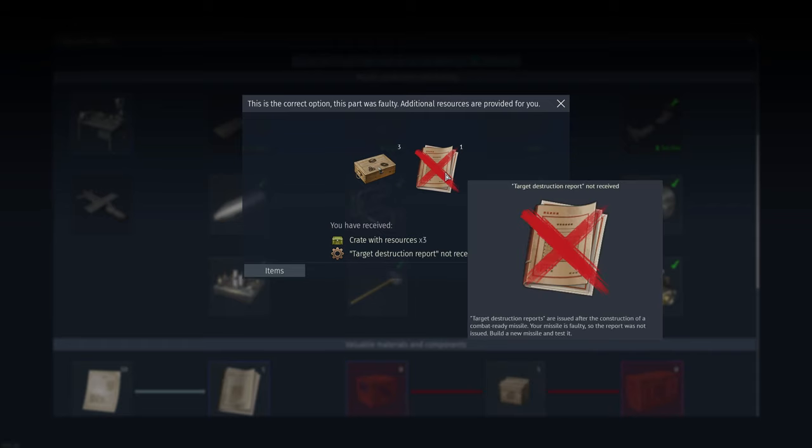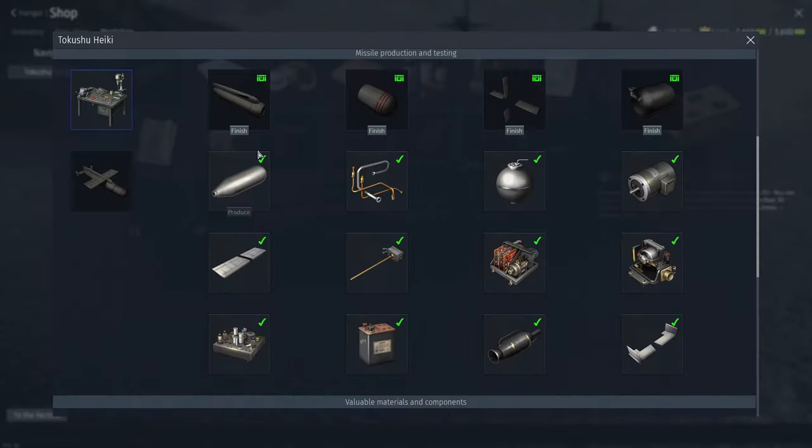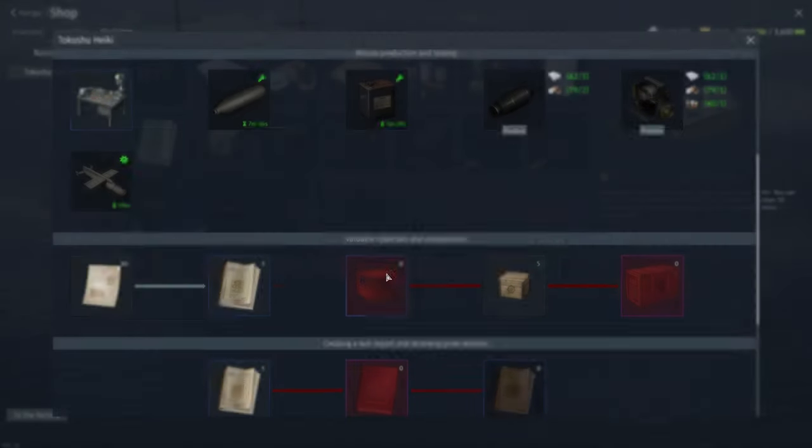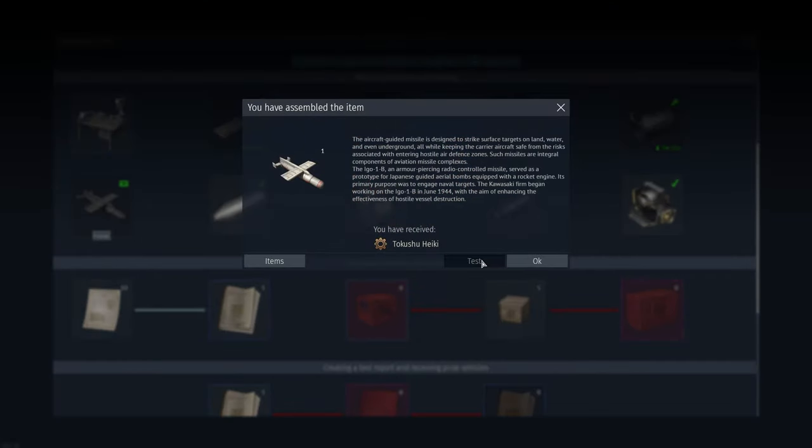We were correct — there was a propulsion issue due to compressed air cylinders. As a reward we get three resource crates. Don't worry, because if you get it wrong you'll still get one. And so we have to build another missile. We'll start that missile building, and start our third while we're waiting, then begin the second missile test.